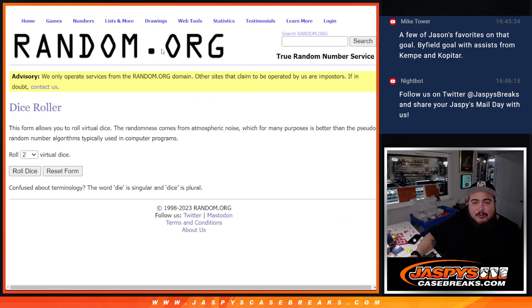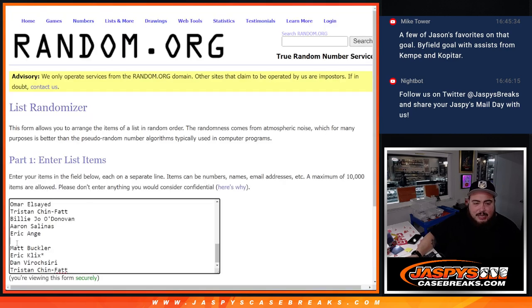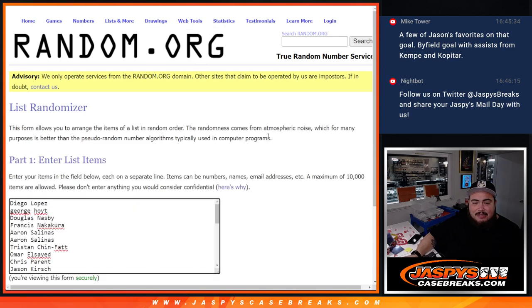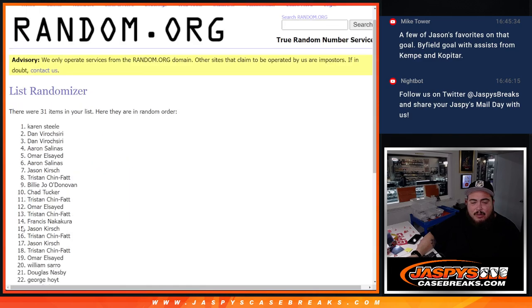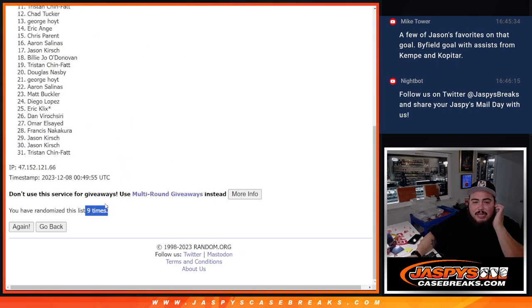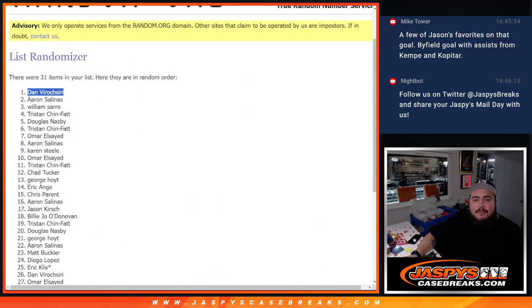The dice roll here will be for the list of customer names. I'm going to gather up all the names, put them in a randomizer, delete the extra space, and one person's going to win the 49ers. It's a six and a three — nine times. Rolling nine times... and after nine times, congratulations — you just won the 49ers!